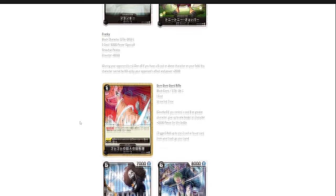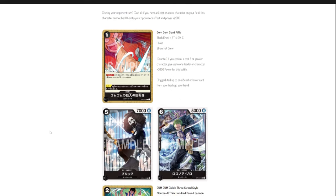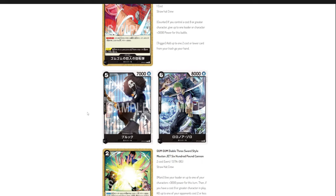Next is the counter card Gum Gum Giant Rifle. If you control a cost-eight or greater character, give up to one of your leader or characters plus 3,000 power. For one DON that 3,000 boost is pretty solid. The trigger is: add up to one two-cost or lower character from your trash to your hand. A pretty generic but useful counter.